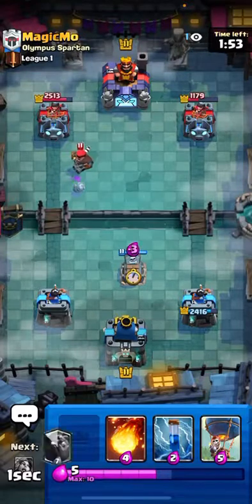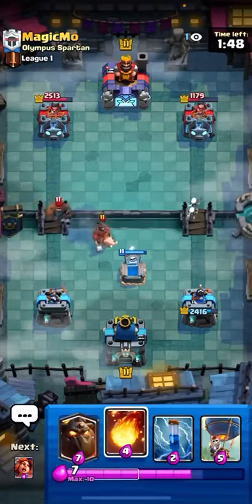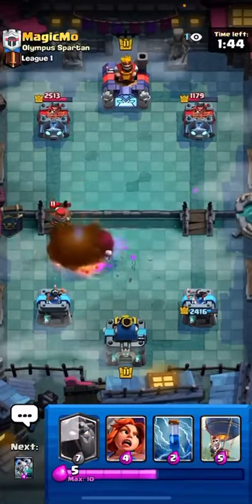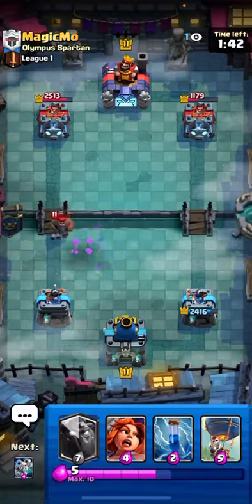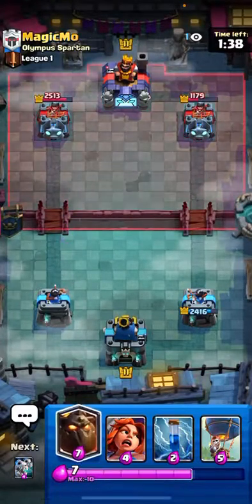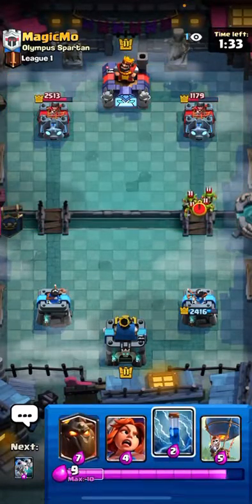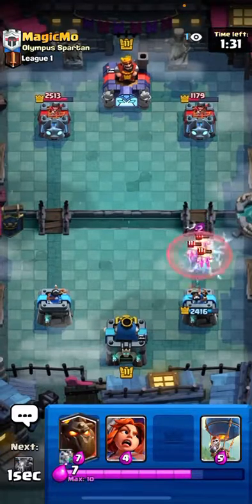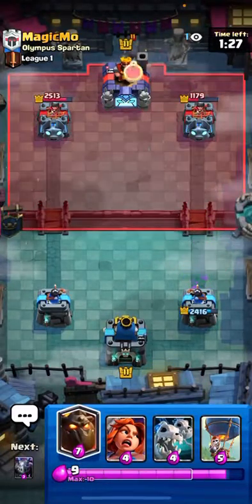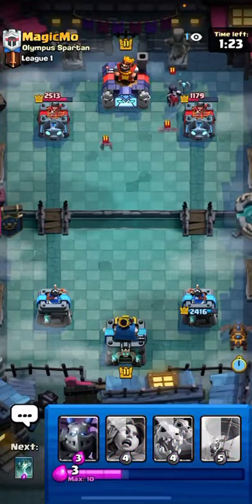I'm going to put a Tombstone a little higher. Hopefully I Fireball both of these. Good stuff. And yeah, that's cleaned up pretty easy. What do I do? Do I put a Lava in the back? I'm going to Zap those. Don't want to take any damage on my Weak Tower. And he's going to go in with the Night Witch in the back. I'll just Lava into that.